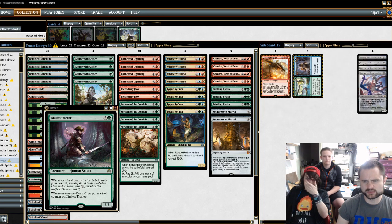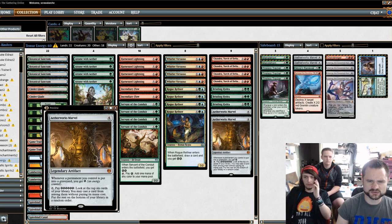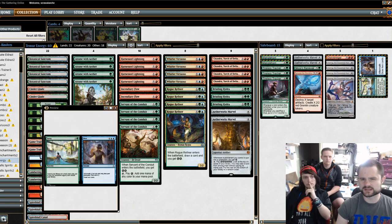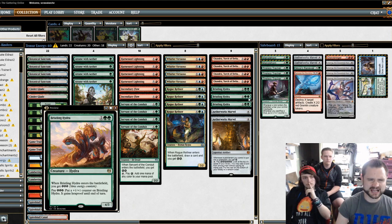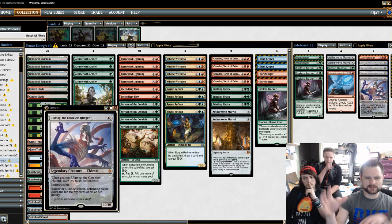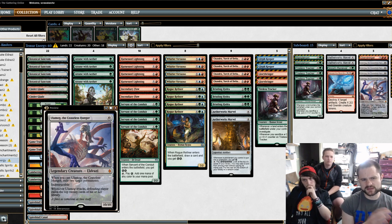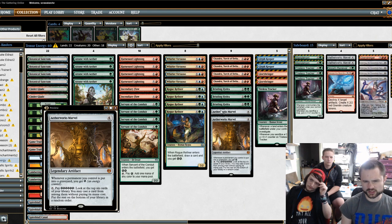Ulamog is still really good in the sideboard. Depending on how you want to run main versus side, you could put Ulamog, Aetherworks Marvel, Nissa's Renewal, and Spring to Mind in the main, and have Bristling Hydras, Glyph Keepers, and Glorybringers in the sideboard. But in my local meta, I thought it was better to proactively be more of a mid-range board-clogger and only bring in the Ulamogs versus the relevant matchup.